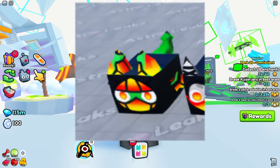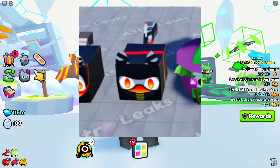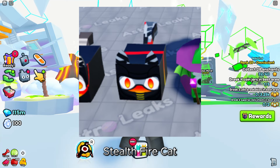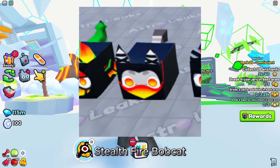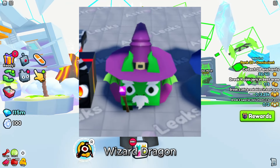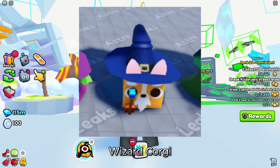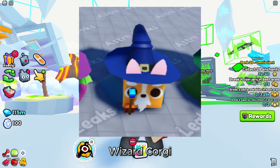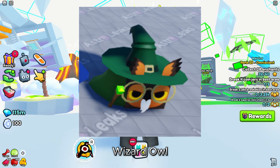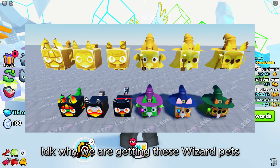We are also getting some new pets: Stealth Fire Dragon, Stealth Fire Cat, Stealth Fire Bobcat, Wizard Dragon, Wizard Corgi, and Wizard Owl — and their golden versions too! I don't know why we are getting these wizard pets, but it would be cool if those pets were dinosaurs.